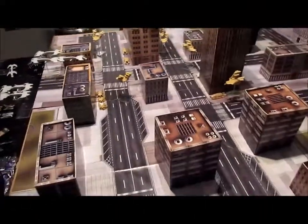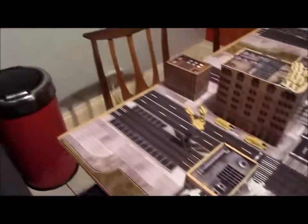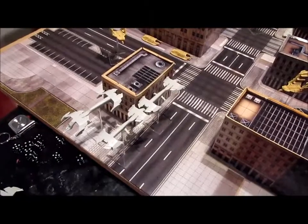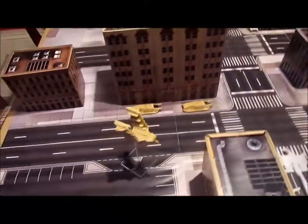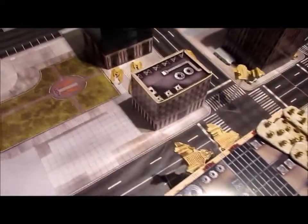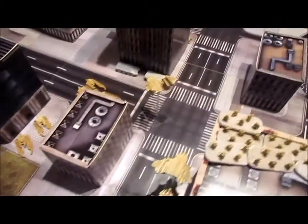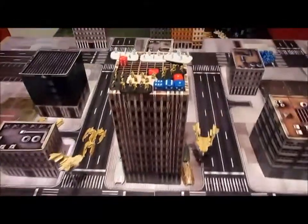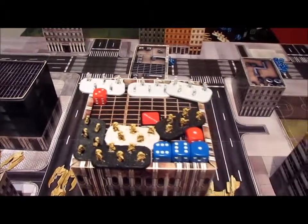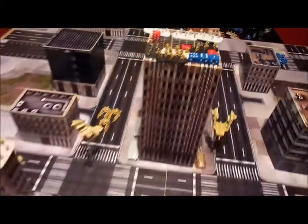End of turn three — not a huge amount happened, lots of repositioning. Some extra reinforcements came on, flown in from that table edge — one of the armor groups just came on and stayed there. The infantry squad in the Condor did nothing. For the Scourge, one Marauder flew over here, another picked up the Reapers and moved them, and the armor group's Marauders flew over. The Hunters and Reapers moved up. The only other thing was close combat — more or less a victory to the Scourge, but the UCM Legionnaires are holding fast so I can't grab the objective yet.